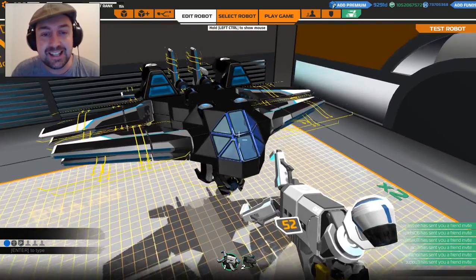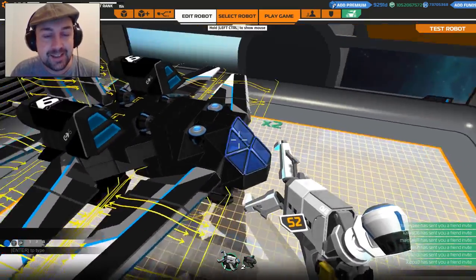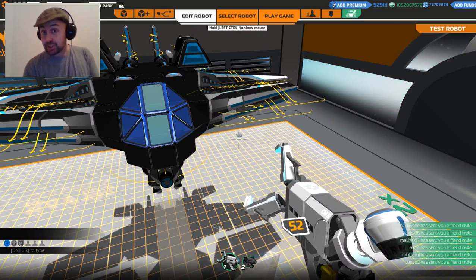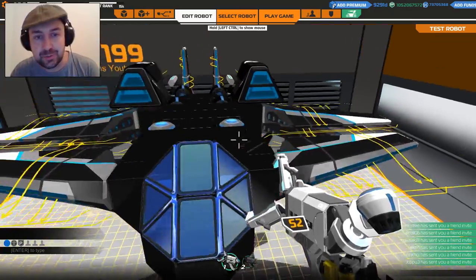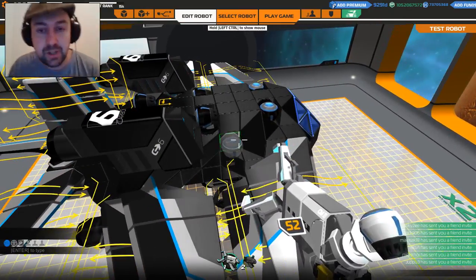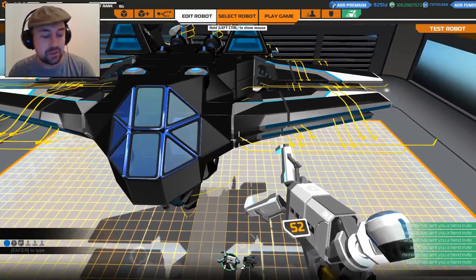I'm Tebowl, this is Robocraft. This is the Instant Response Fighter. Now, we quickly discovered that this aircraft is gorgeous — looks gorgeous — but has some maneuverability issues because I've built it a bit short. But I want to upgrade it now while retaining some of the original features.